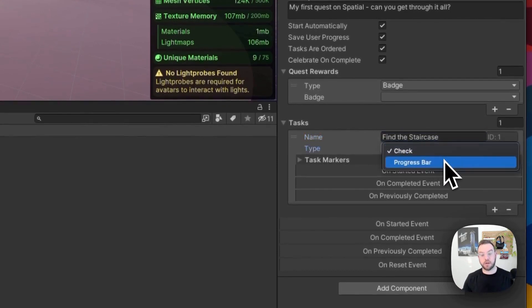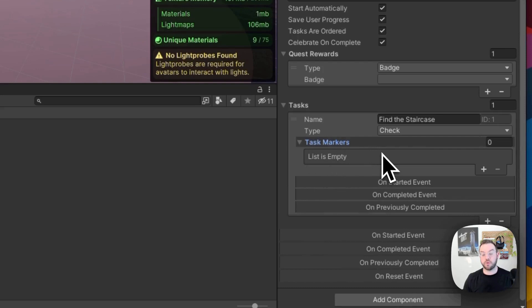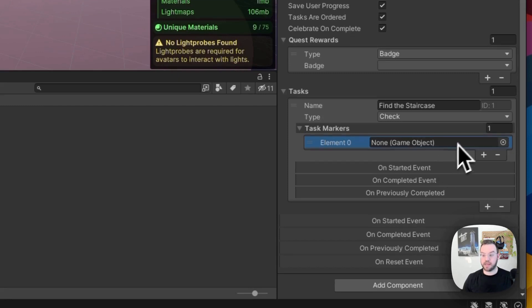The other task type is progress bar. If a task involves collecting 10 coins, for example, you can have a progress bar that counts up as the user completes those actions. We'll use that for our second task. You can also add task markers to guide someone to where they need to go for a given task, so I'm going to add a marker here to make this first task a little easier.